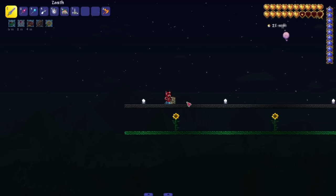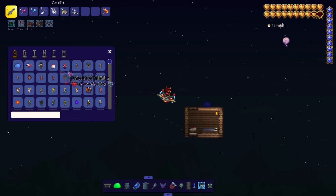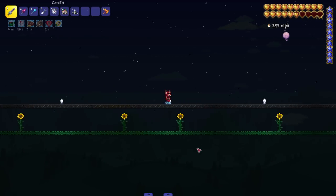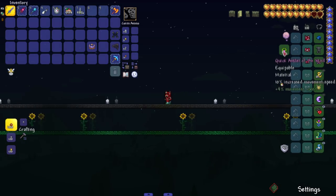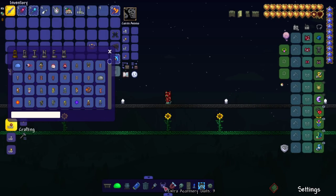Now I can add in the other set of boots the wiki wanted me to add. Let me take damage again — blue slime, hit me, thank you. We got the buff. Let's see... 293! We got it.